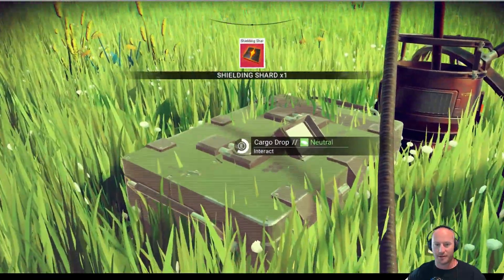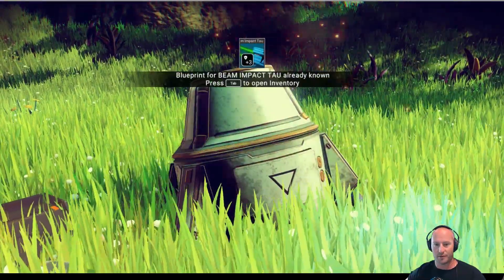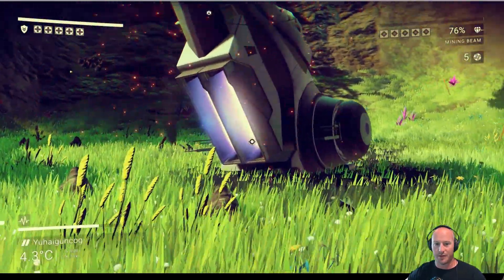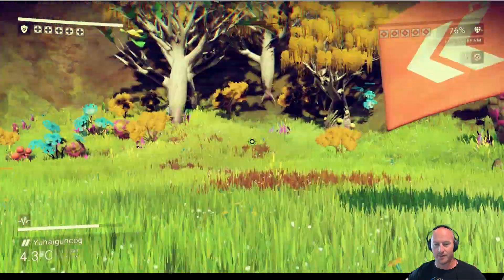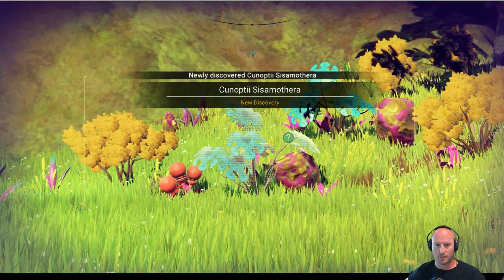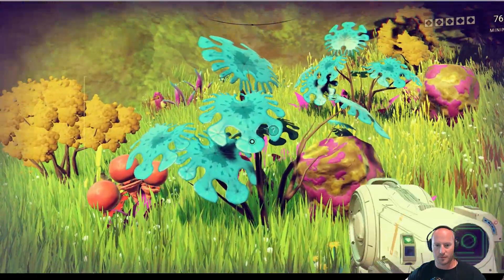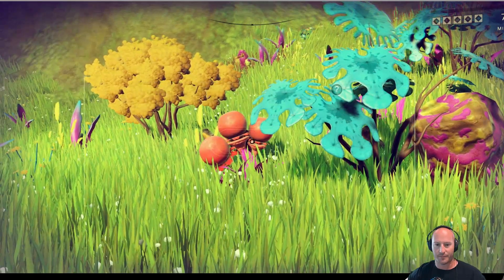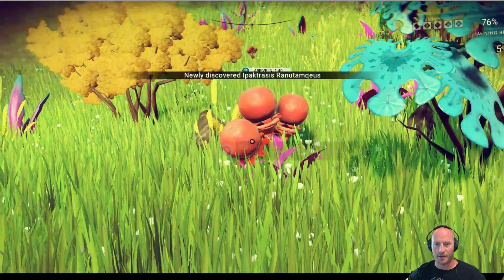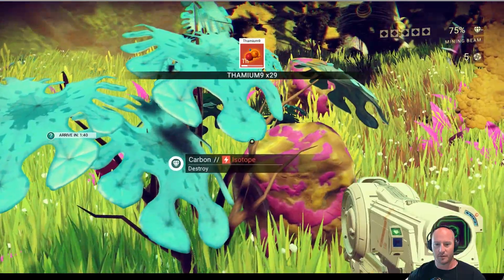We'll go ahead and loot everything that's here, get some more units in our pocket. What is this stuff? I've already discovered that. Let's analyze it — okay, carbon. Oh it's thalmium, there we go, that's carbon.